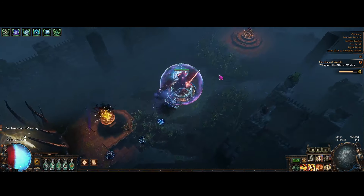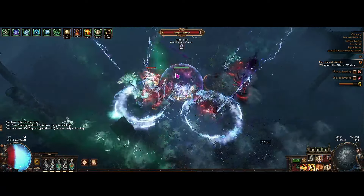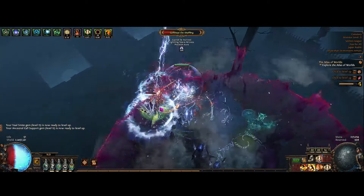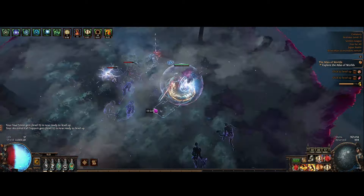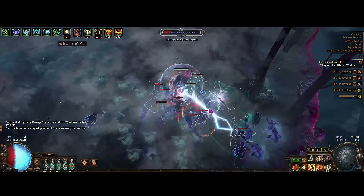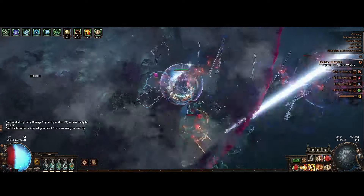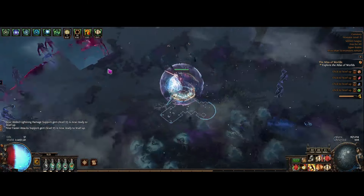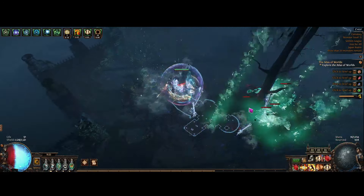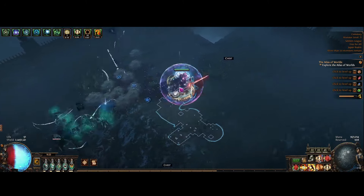I'm still getting used to all my keybinds, because now that we don't have the Grace Aura, it's a little bit awkward to play — I'm kind of used to pressing the Grace Aura, it's like muscle memory. I do have the War Cry, and I'm noticing this War Cry is super slow to go off. A lot of my gems are still like level 1, so maybe that'll get better with gem levels. Maybe you do need the Virgin Orders gem for it to be good.